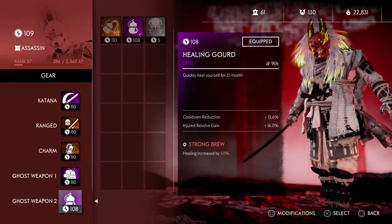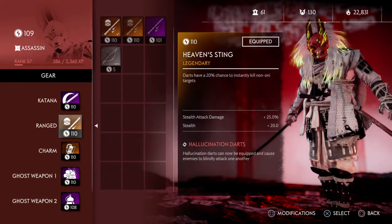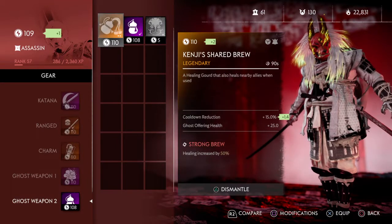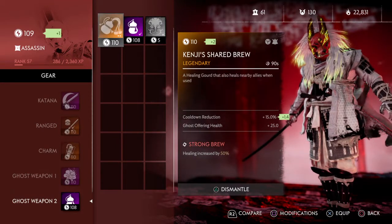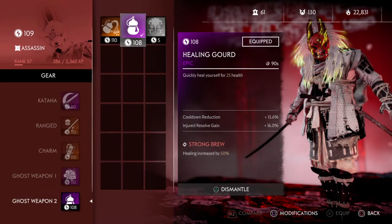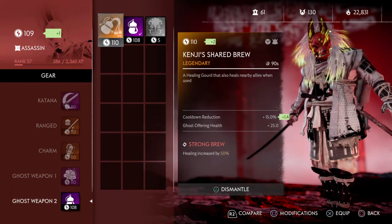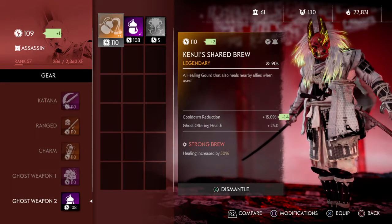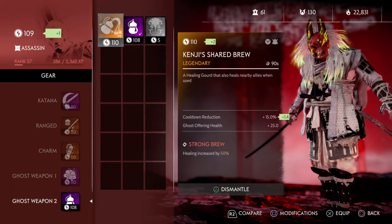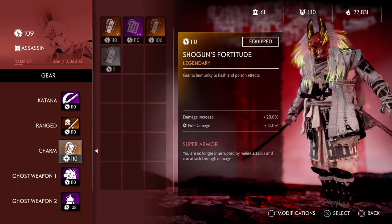Getting back to the build — ghost weapon one and two are subjective. You can use Kenji's Brew if you're not running an assassin. You do not have to use Heaven Sting. Kenji's shared brew, as long as you have strong brew on it, really helps with helping allies — especially during that poison effect if you do not have the Shogun's Fortitude charm. Run Kenji's brew. That heals you and your allies. As soon as you get hit with toxin, you bend over, start throwing up, get really blurry, and it will not go away until you heal. Kenji's brew helps dramatically.